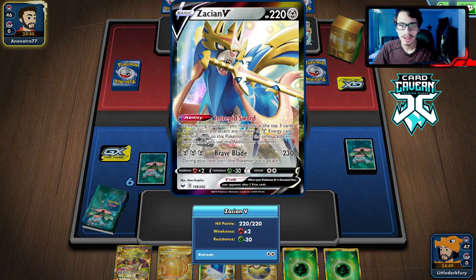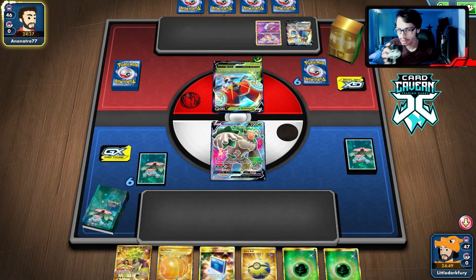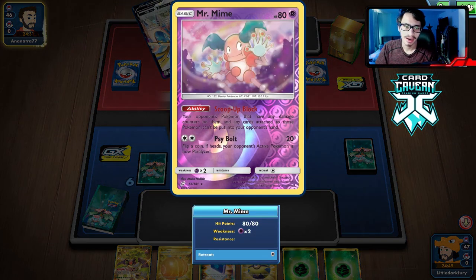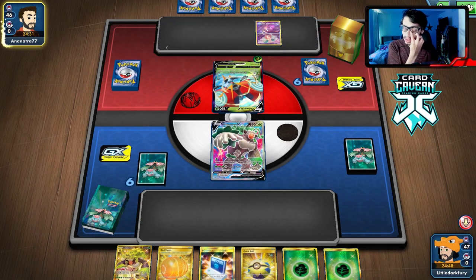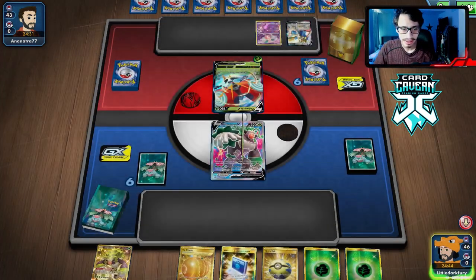Maybe they're just playing Orbeetle, using Intrepid Sword every turn, which honestly isn't that bad of an idea. Using Intrepid Sword with Orbeetle is actually kind of smart. We can do a lot of healing here, which I think is really good.